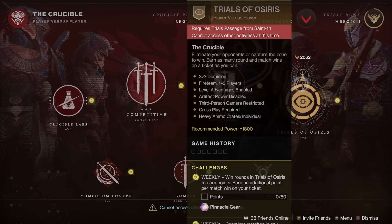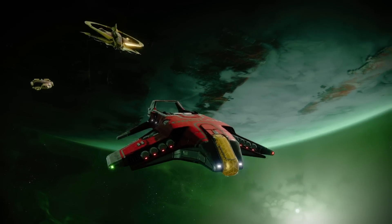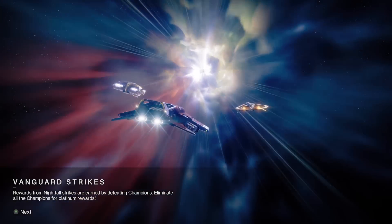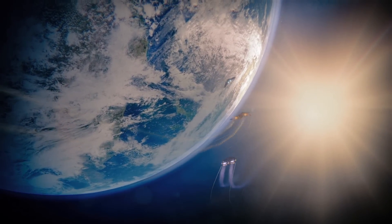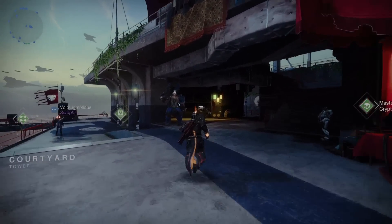Trials of Osiris is back. The adept weapon is the glaive — the Unexpected Resurgence — and I believe the map is Midtown. I don't really know what the god roll would be on it. Is anybody using the glaive from Trials of Osiris? If you're somebody who doesn't play Trials that often, this might be a good weekend to actually go and play it — if you're just trying to go flawless for once or get some easy Trials loot, because I don't think a lot of people are going to be playing this weekend. If you know the god roll, please leave it in the comment section down below.